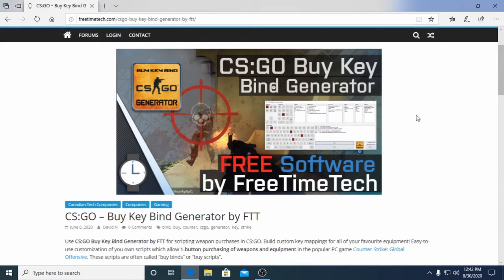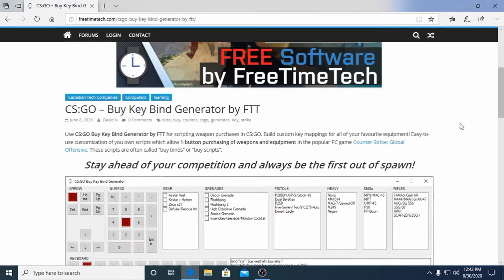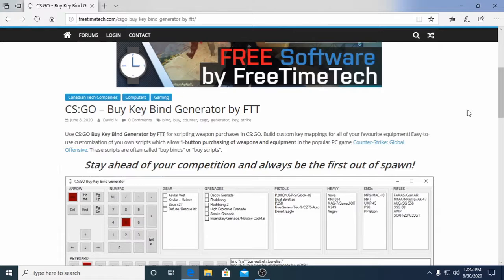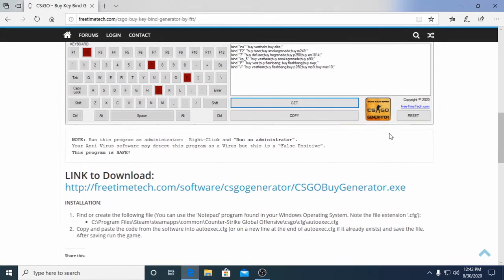Hi, this is David from freetimetech.com. Use our CSGO buy key bind generator for scripting weapon purchases. Build custom key mappings for all your favorite weapons. These scripts are often called buy binds or buy scripts. The link to our website and software is found below the video in the show more section.